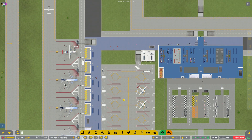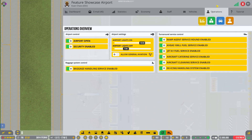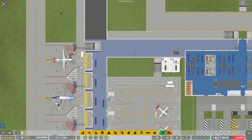So that is baggage handling in a nutshell. If you have any questions, please ask. Ramp agents are the big thing — if you go to employee tasks and look at ramp agents, you'll see you need tons. You would want to look at both staff and vehicles to make sure you've got enough of all.